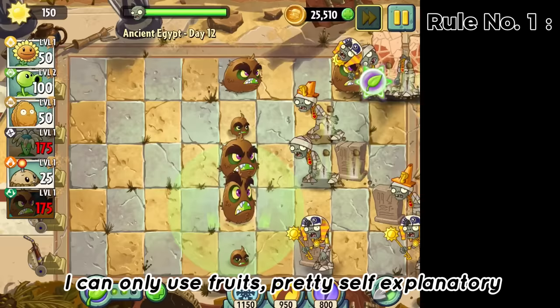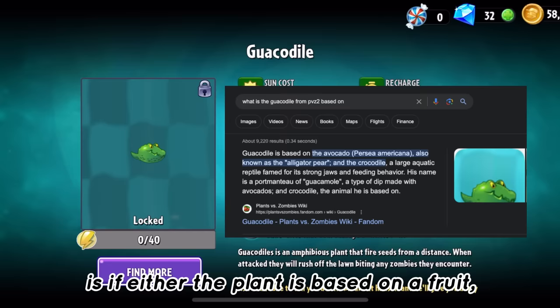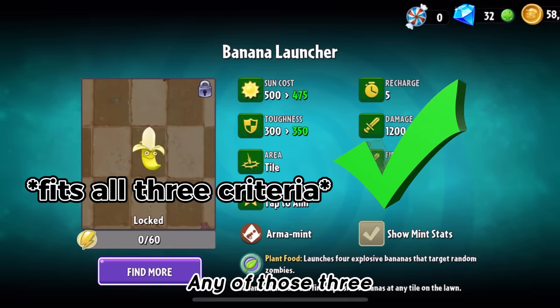Rule number one: I can only use fruits. Pretty self-explanatory. This means there will be no sunflowers, so I have no way to get any extra sun. The way I'll be telling if a plant is a fruit or not is if either the plant is based on a fruit, looks like a fruit, or it has a fruit name in it. Any combination of those three, and I think it's safe to assume we have a fruit on our hands.